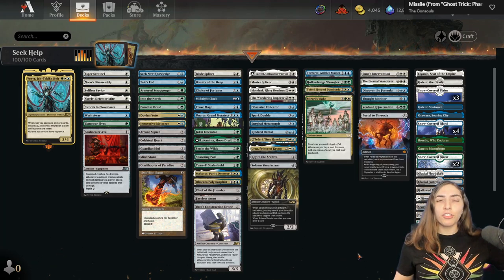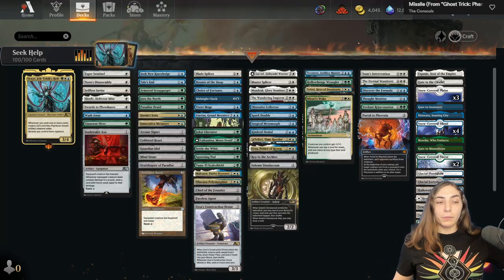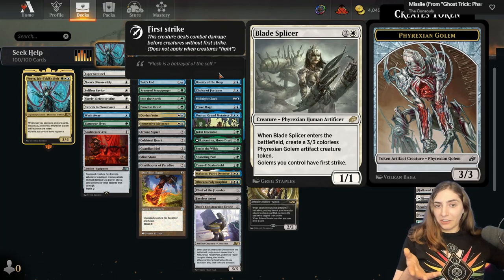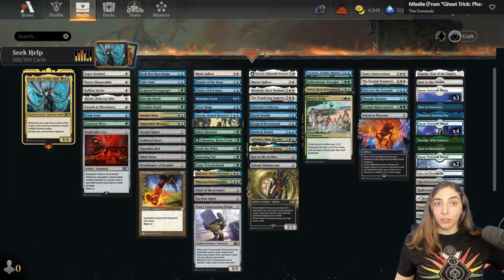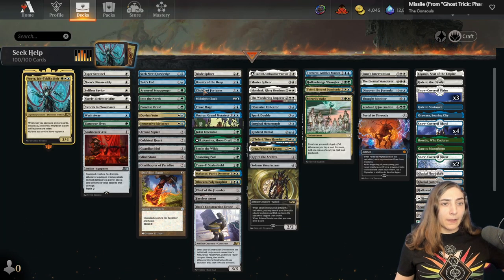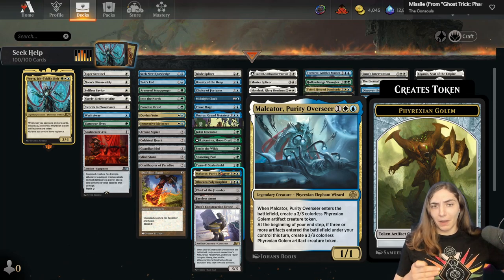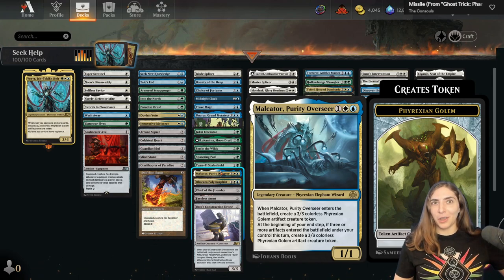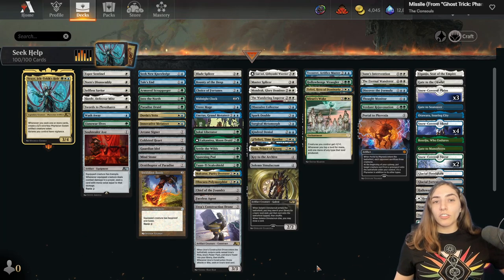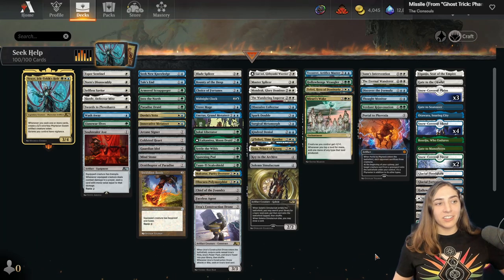You might be thinking, aren't there other cards that make Phyrexian Golems? There sure are, and those cards tend to make them stronger. Vexier Iktikix Air gives the Golems Vigilance, Blade Splicer gives them First Strike, and Master Splicer gives them plus one plus one. I also have cards that benefit Artifact Creatures like Unctus, Grand Meditecht, and one more Golem Maker, Malkator Purity Overseer, the Phyrexian Elephant Wizard from Phyrexia All Will Be One. This deck looks a little strange, but when it starts going it's really cool. We're going to take this into the queue and you're going to see what it can do.